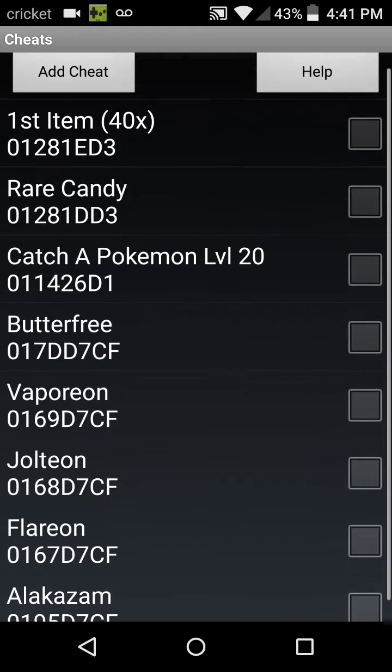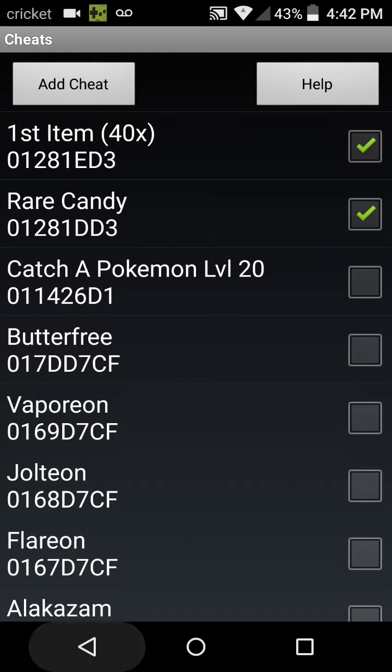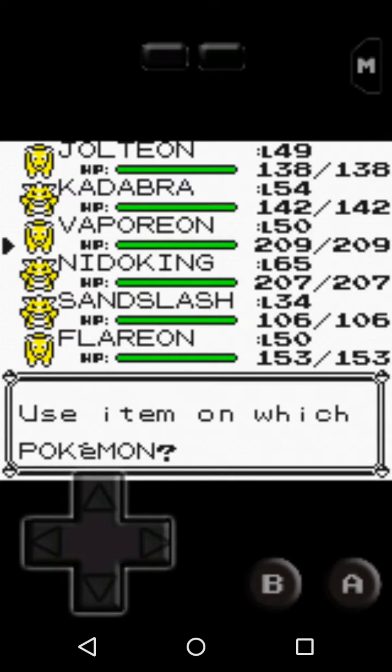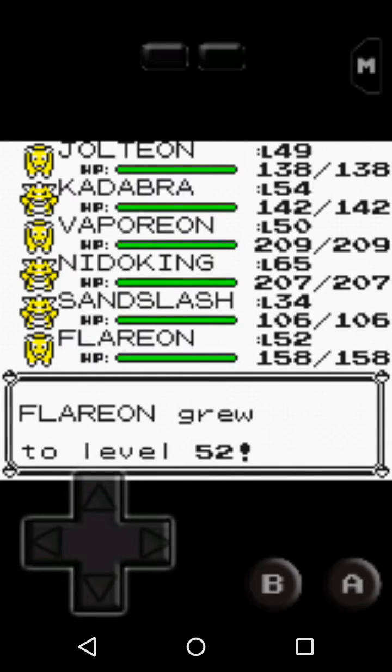My first cheat is first item times 40 — whatever your first item in your item box is, it will stack to 40 no matter what. Let's put that into effect, and Rare Candy — let's put a Rare Candy in effect too, which gives you a Rare Candy every time you use it. So now we go into items, Rare Candy times 40 — use it, and you can use it on anyone you want. You can just keep using it, literally just keep going.